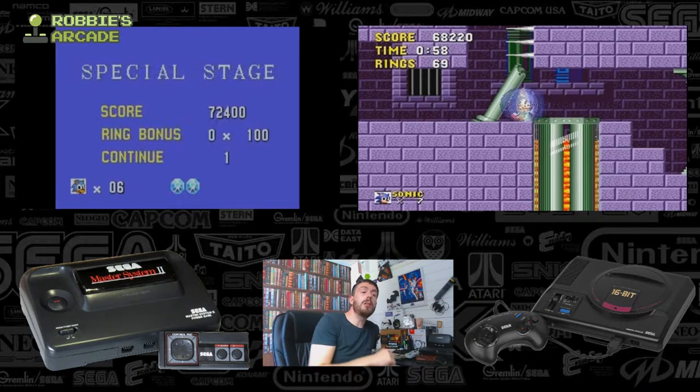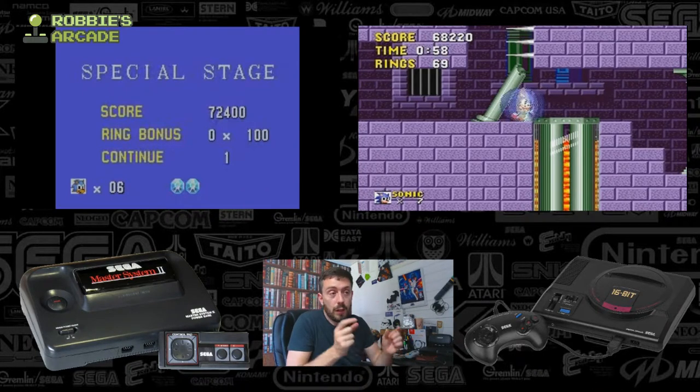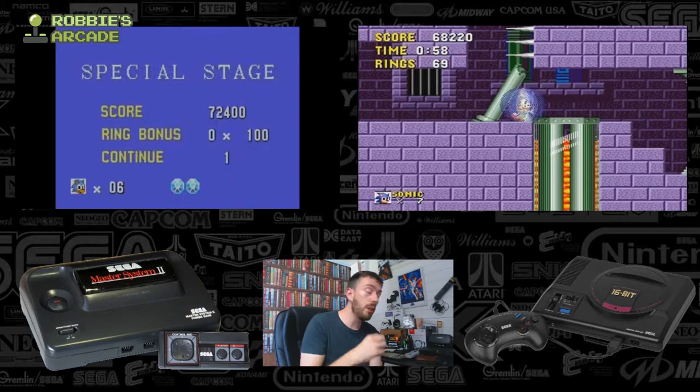On top of that, like the 16-bit Mega Drive version, the Master System version — if you collect 100 rings, you get a life. The main difference being: once you reach 100, the ring count on the Master System does not exceed 99. Once you get 99, if you collect one more ring you go to 00 — you get the life, but now you've got zero rings, which is a bit of a bummer. Whereas on the Mega Drive version, you could go higher than 100 and still get that life and still have the safety net of the rings if you get hit.